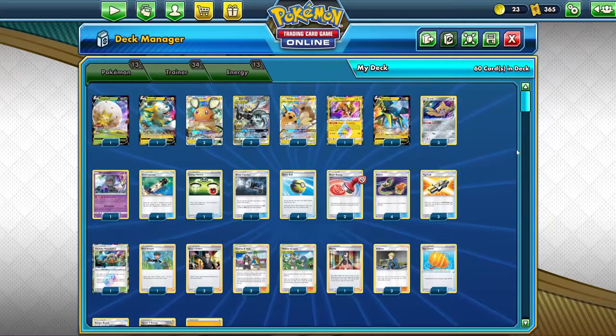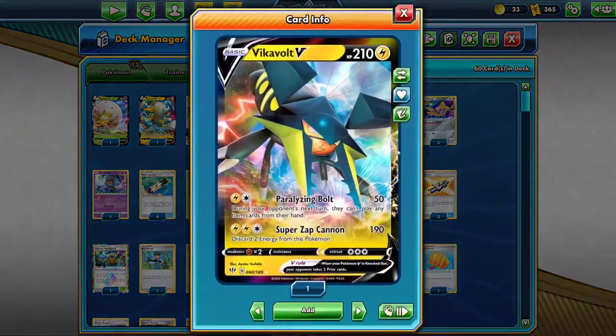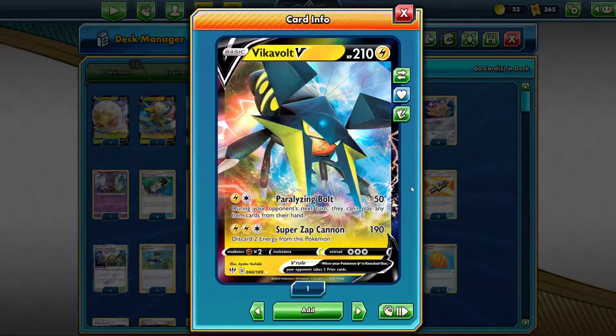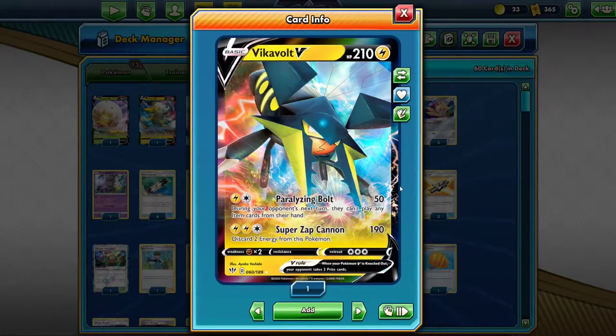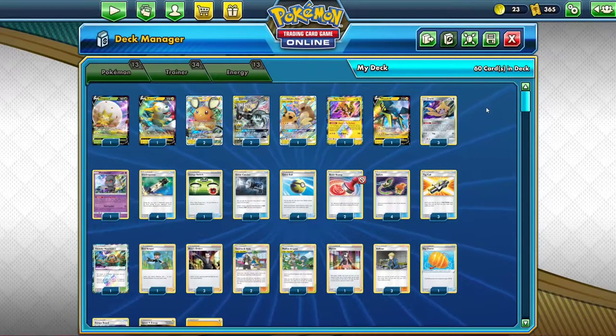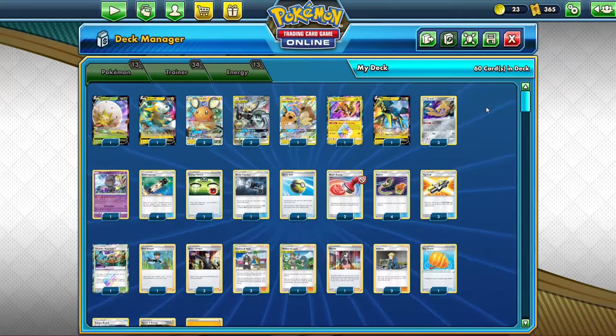They did all that with only two brand new cards from Darkness of Blaze. The biggest one is definitely Vikavolt V. On your first turn going second, you can easily use Paralyzing Bolt — it does 50 damage, and during your opponent's next turn they can't play any item cards from their hand. The 50 damage is relevant because with one Electropower you're knocking out a Jirachi, and that is always very good to do on the first turn.